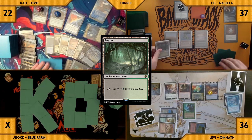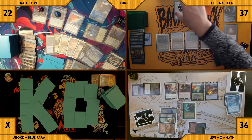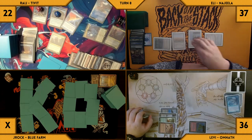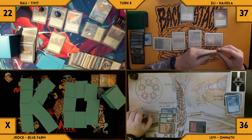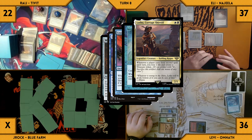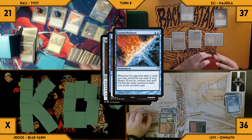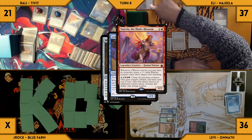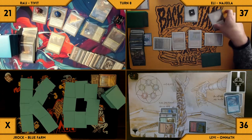Eli draws and plays a Bayou for land. He moves to combat and swings both his face-down Commander and Ledger Shredder at Rage. Before damage, Rage responds by overloading a Cyclonic Rift. Eli moves to his second main phase and recasts Ledger Shredder. Then, simply to get one card deeper through a connive trigger, he recasts Mox Diamond. Counterbalance, Lotho, Remora, and Shredder all trigger — Rage loses a life and makes a treasure through Lotho, draws a card through Remora, and reveals Talion, the Kindly Lord through Counterbalance. Eli connives Najeela into the Command Zone giving Shredder a counter. Mox Diamond enters but Eli does not discard a land card, so it is put into his graveyard. Eli passes the turn.